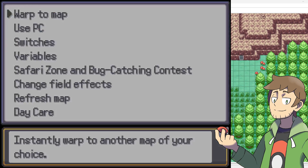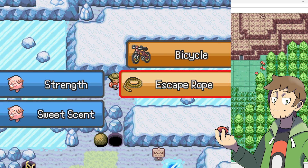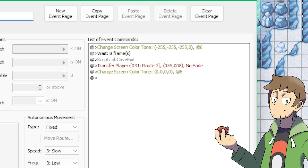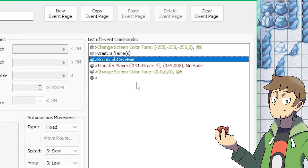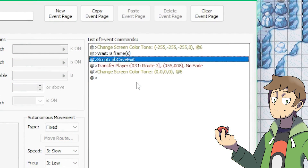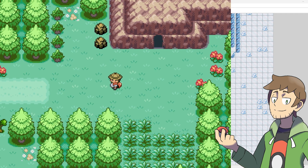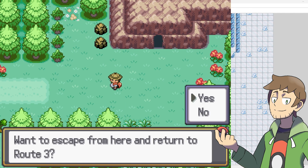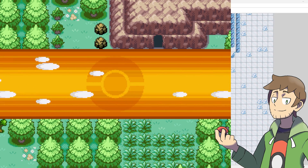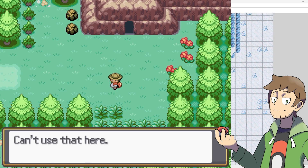If you forget to use PBCaveEntrance, then you will not be able to use an escape rope or dig to leave the cave, since there's no escape point ever set. You can also see this if you debug warp into a cave — the same issue will occur since you can't use the escape rope or dig because there's no escape point to return to. Equally important, when we exit the cave, we also need to use PBCaveExit. PBCaveExit also makes a special animation play, and it erases our escape point. Once we leave the cave, we no longer need that escape point, so we should make sure to erase it. If we forget to erase the escape point, we'll be able to use the escape rope or dig while out of the cave to return to that point. Worth noting, the use of escape rope or dig also erases the escape point, so we can't use them repeatedly while out of the cave.